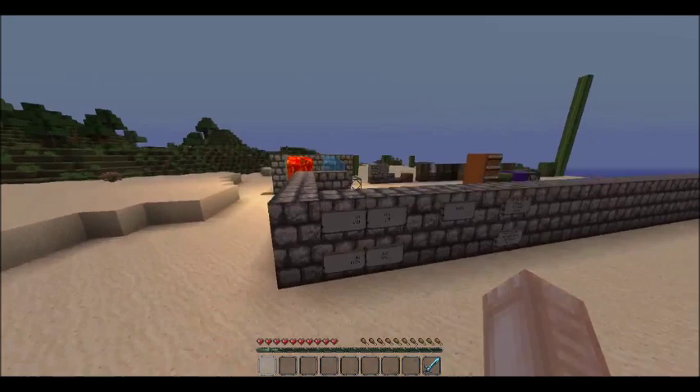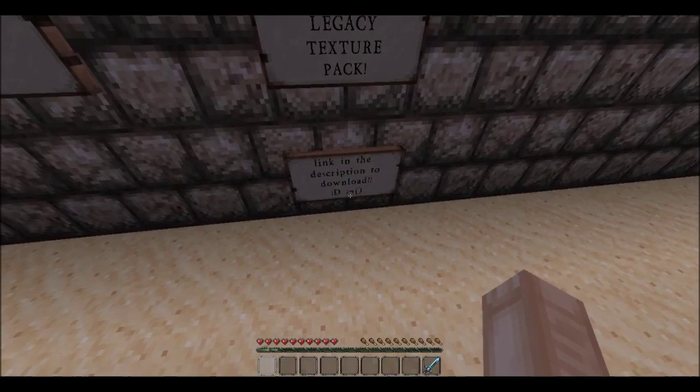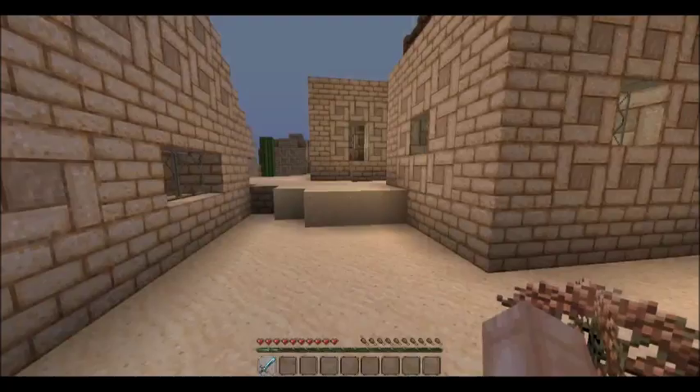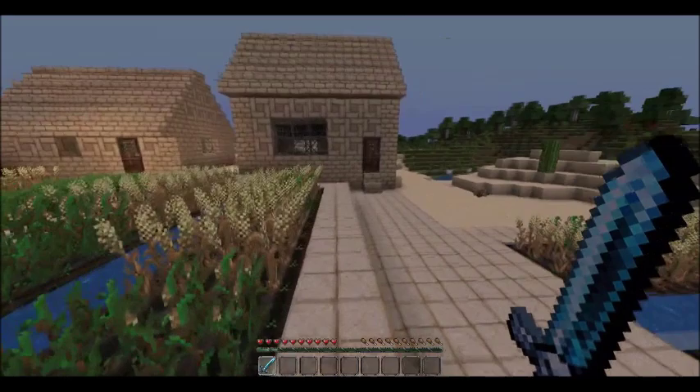I wanted you to see this texture pack. It's actually called the John Smith Legacy texture pack — I forgot to add 'John' — so it's the John Smith Legacy texture pack, and the link will be in the description. That little thing there is like a moustache, a male moustache.